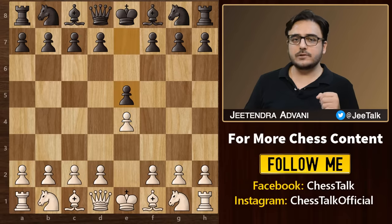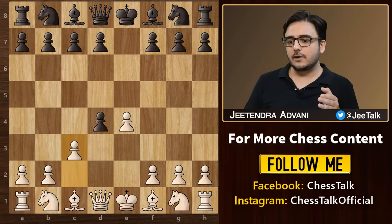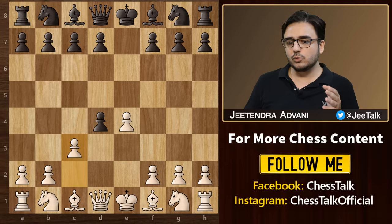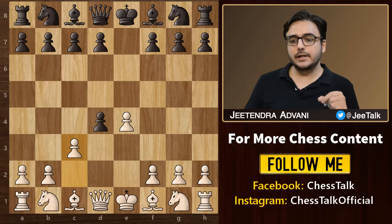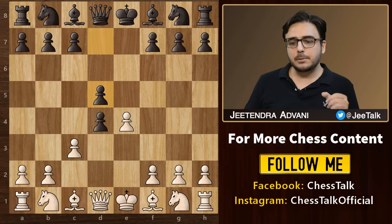As black, you also have the option to simply avoid this gambit right from the start. After the initial moves, on move 3, instead of taking the pawn, you can simply decline the gambit and play d5, which is the Capablanca defense.